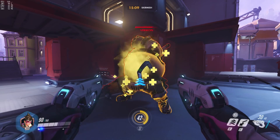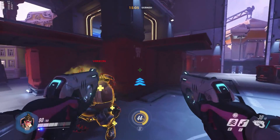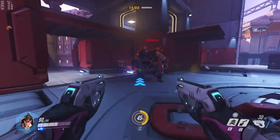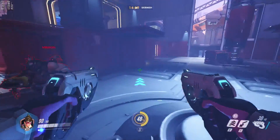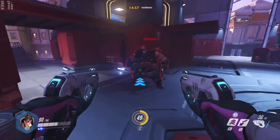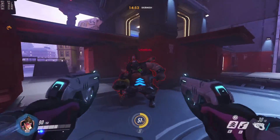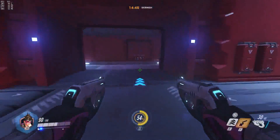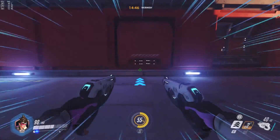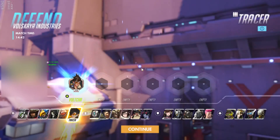That gave me roughly 40% charge right there on Tracer. So for you Roadhog players out there — I know how you like to face tank and heal up your damage — try to imagine that each time you take a drink of your breathalyzer, you're giving Tracer 40% ultimate charge. I'm gonna switch to another character; that was an offense character.